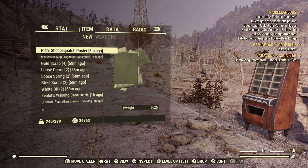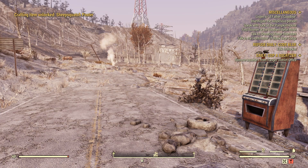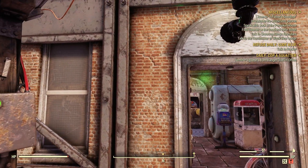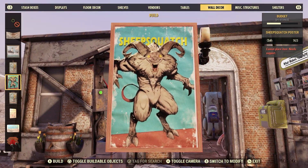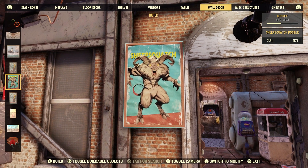So we got this new plan here called the Sheep Squatch Poster. Let's go ahead and learn that. Let's go up here on the side of this wall — hopefully it'll fit. And there it is right there. It might not fit on the wall here, but we'll try to make it fit anyway. So three cloth to make, and it's under wall decor.